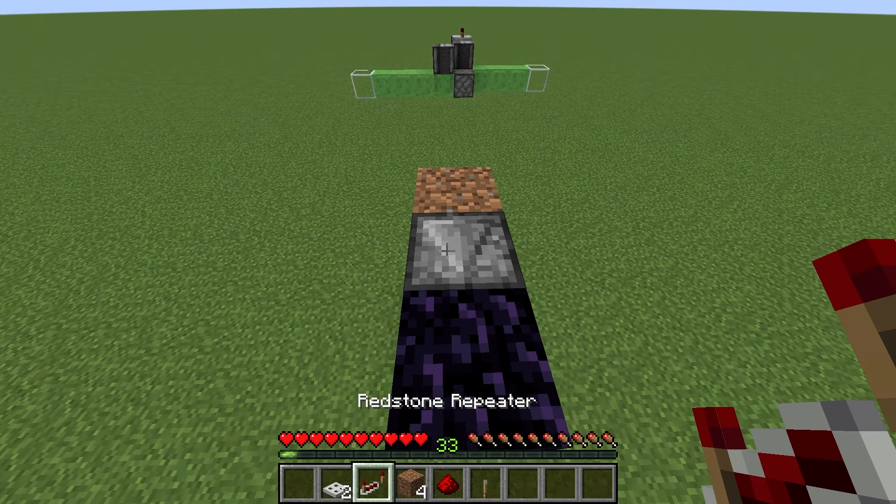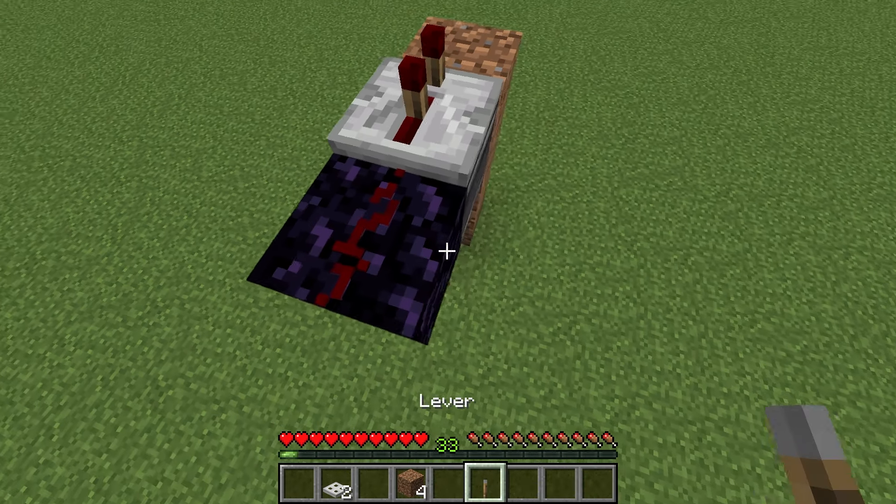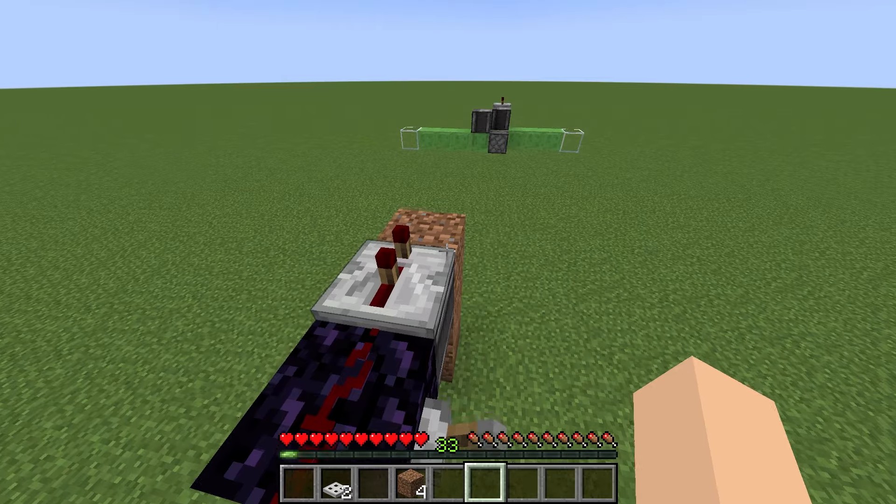And place a repeater on top of the observer. Set this repeater to two ticks as well and place another redstone right there. You want to place a lever right there. Then you can break this dirt.